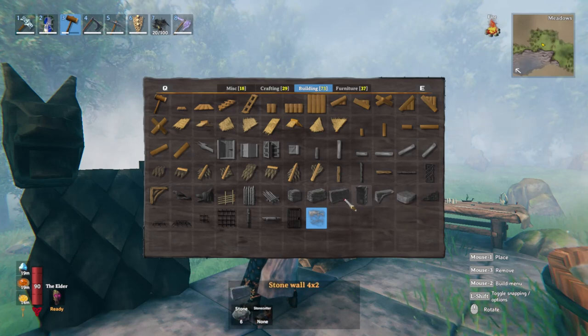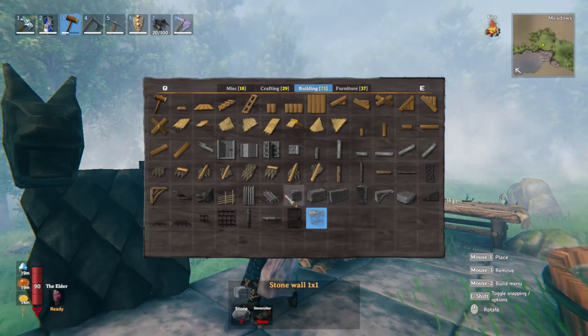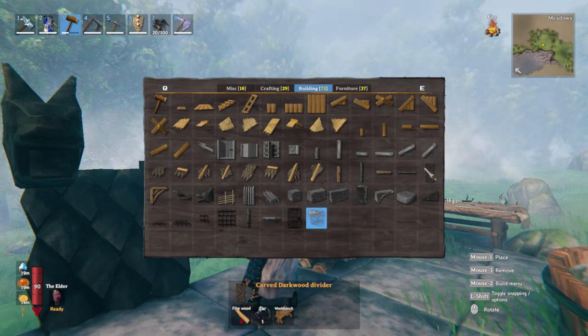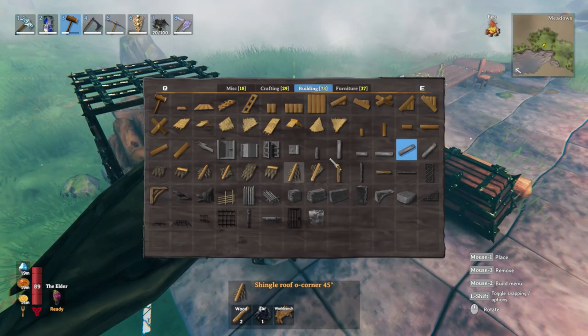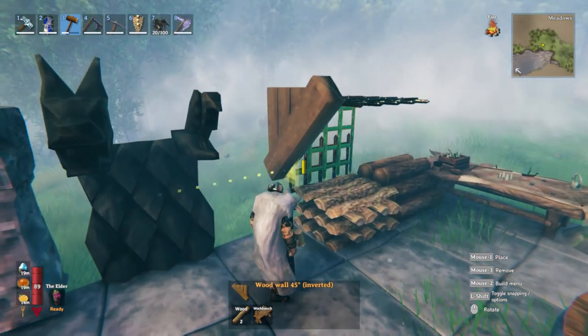Sadly they haven't added anything new to stone — I wish they did, the stone is still the same. But there seem to be many more wood items. You've got your beams, angle beams, and they've added core wood pieces.